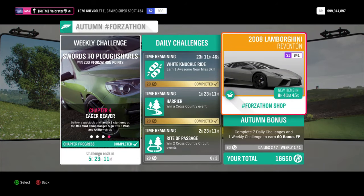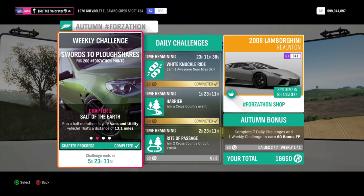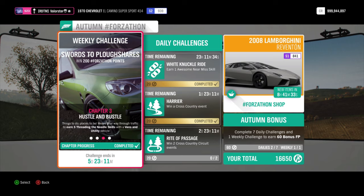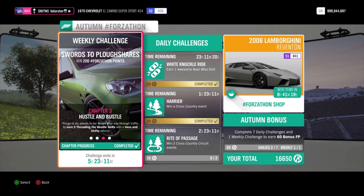For the Forzathon challenge, we need a van and utility vehicle, then we need to just drive it — it's about three times the highway. Then you need to do five Threading the Needle skills. What you need to do is drive fast between two traffic cars, or go into a convoy, put your friends next to each other, and drive through the middle.